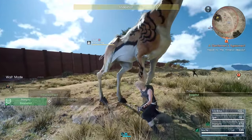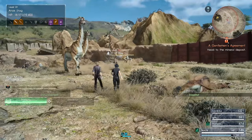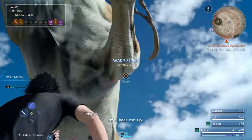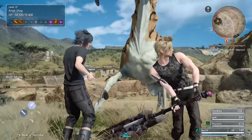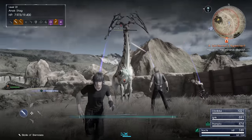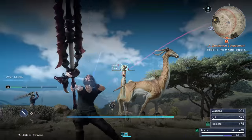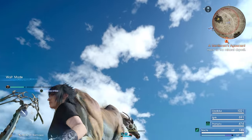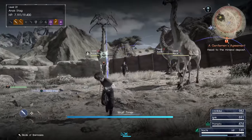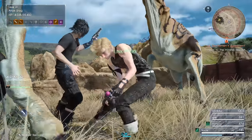I already buffed up there. Take a snapshot of their crotch — might be useful to know their weak points. I'm trying to go after the head of the Anak Stags, because they can break off and it sells for some pretty good money. I think you can break the head or the horns on the Anak as well. I can't get enough damage done to the head there.